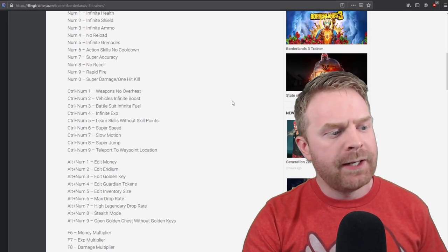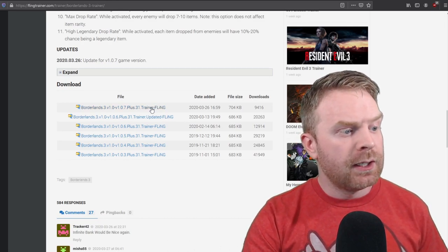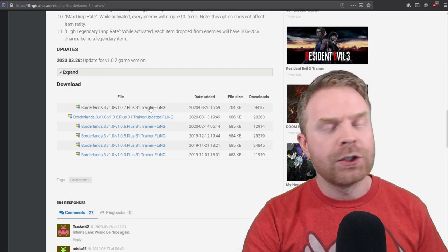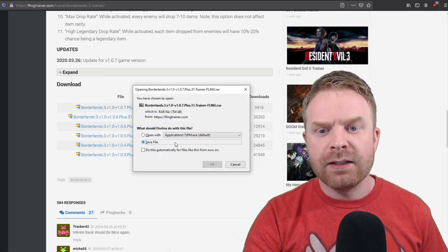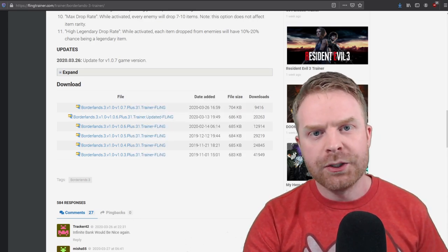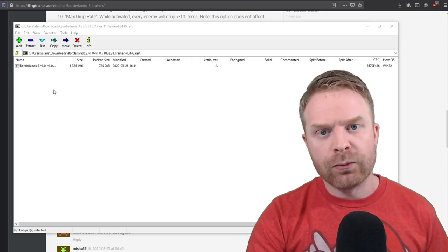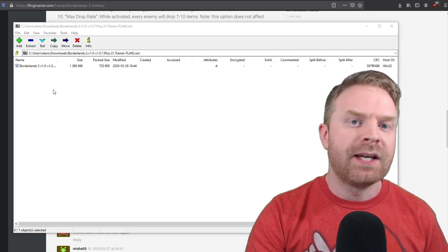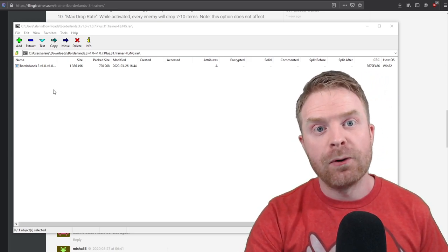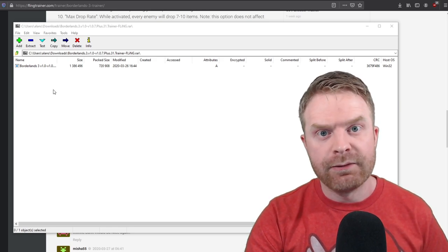Once you're on this page, just scroll to the bottom. The top most latest version is 1.0.7, posted March 26th. All you have to do is click the link and download it — it's not very big, less than a megabyte. If you're unsure, feel free to scan it for viruses. The file is zipped using WinRAR; if you want, you can download 7-Zip — I'll leave a link in the description. It's a free zip program that handles zip files, RAR files, and 7z files.